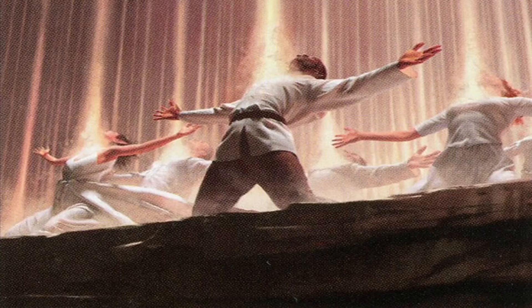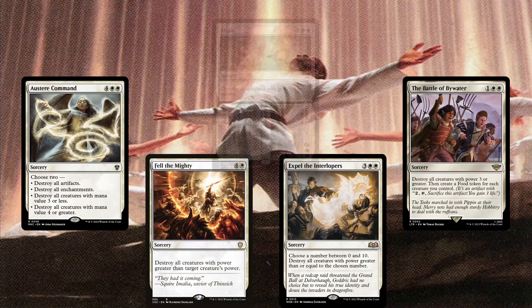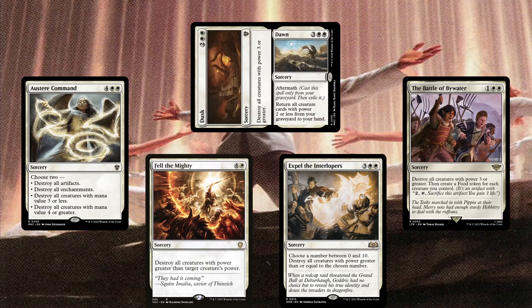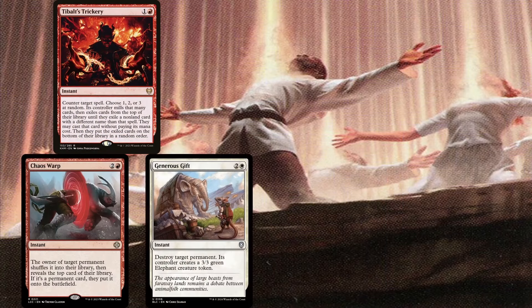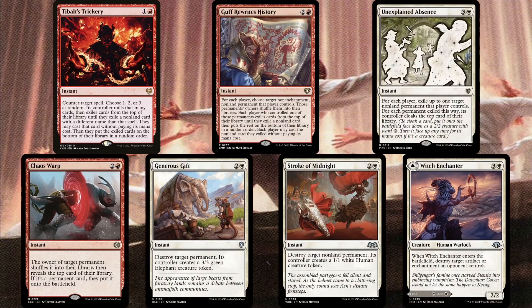The deck's interaction is also synergistic. The Battle of Bywater, Expel the Interlopers, Fell the Mighty, Ossia Command, and the Dusk part of Dusk to Dawn are the deck's board wipes. These are the best board wipes for the deck since you can essentially keep your army of cheap and/or low-powered creatures while taking out your opponents' bigger threats. You can also combine these with the previously mentioned Mirror Entity to ensure our creatures survive. As a nice bonus, Dawn lets you recover some weaker creatures once it's in the graveyard. The deck is also running Tibalt's Trickery for counter magic, Chaos Warp, Generous Gift, Stroke of Midnight, and Witch-Enchanter for single-target removal, plus Guff Rewrites History and Unexplained Absence for multiple single-target removal. Of note is Witch-Enchanter since it doesn't take up a slot for being an MDFC land, so long as you're not greedy and play it as a land when you need to.